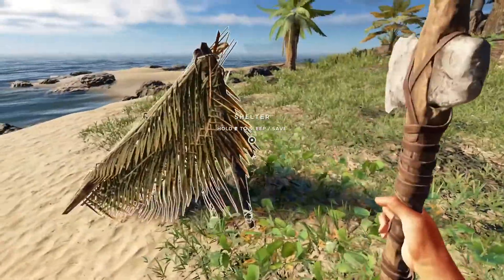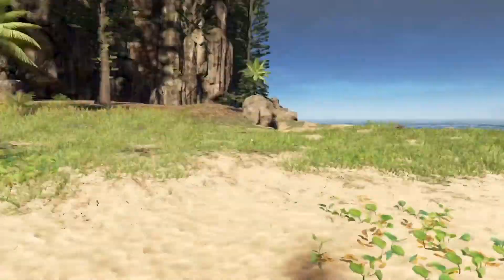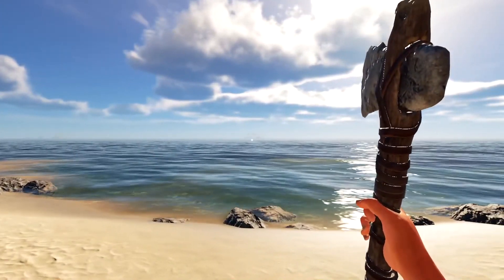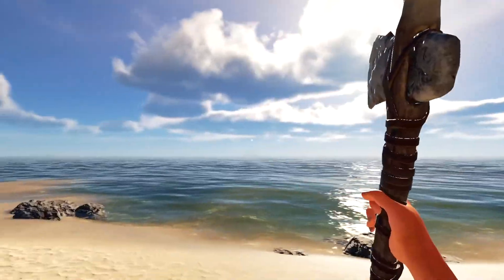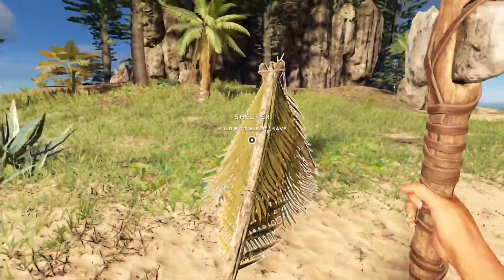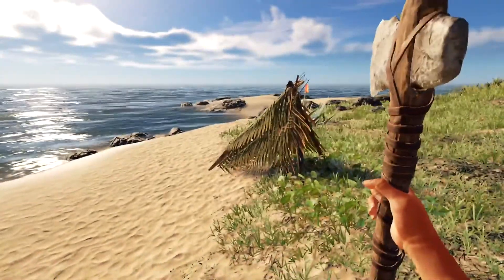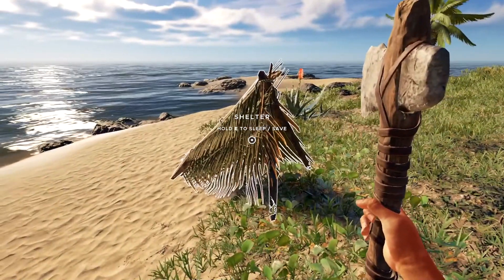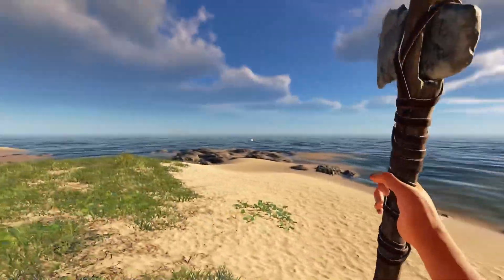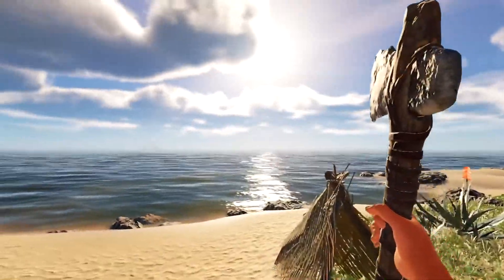As you explore islands further out, I would point the shelter back to a previous island — at least if you're outside of view of your home island. In the case that you're further out, point back to the island where you have your previous shelter. So any island you go on, build a shelter and point it back at the island where your previous shelter is, so you can hop from island to island and make your way all the way back home.